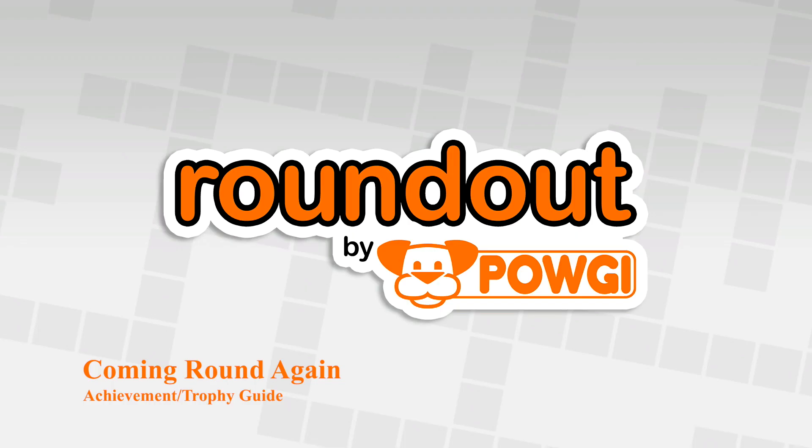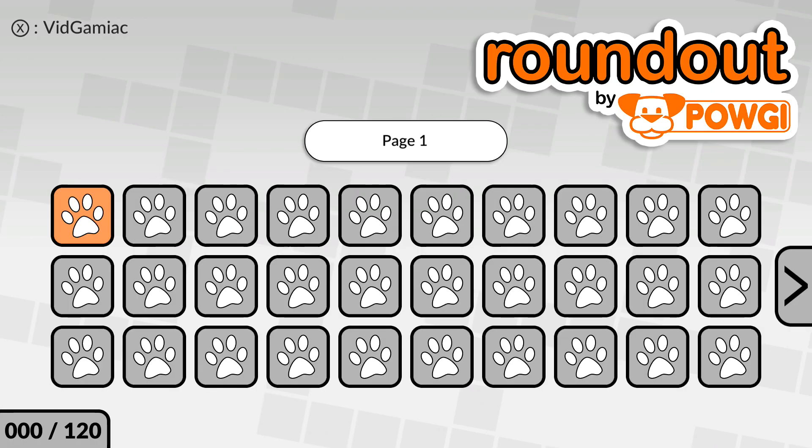Hey everybody, Sean here from Gimiac.com. Here we are today back in Roundout, grabbing the Coming Round Again achievement. This is to use the Resume feature on any puzzle. All you have to do is just pick any puzzle and then start it up.